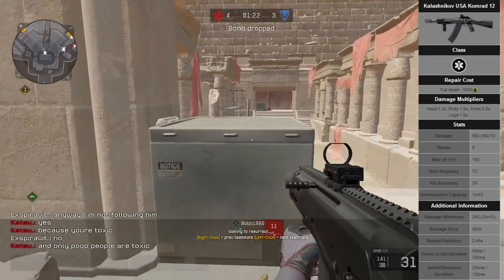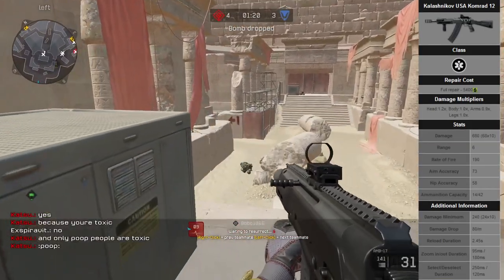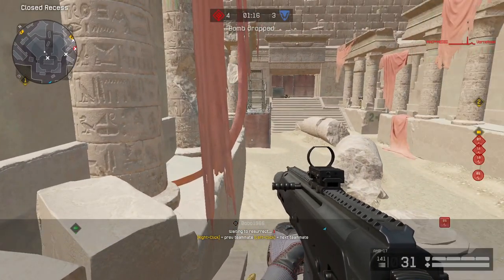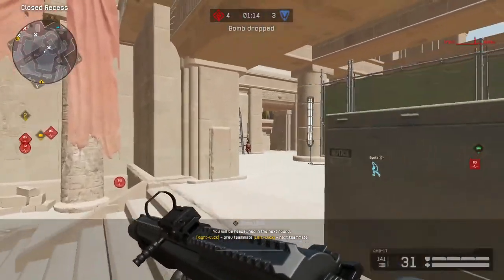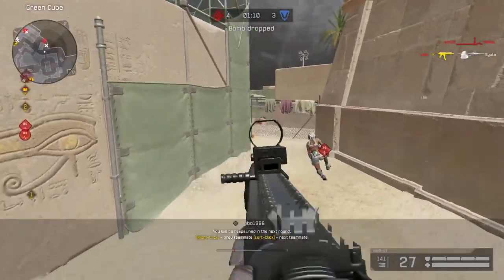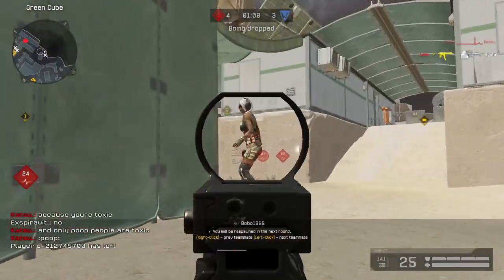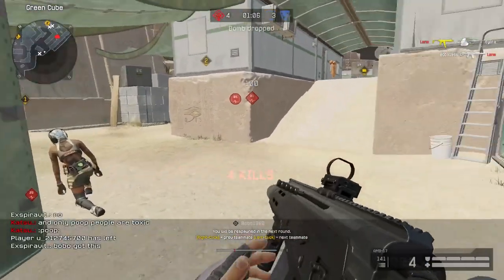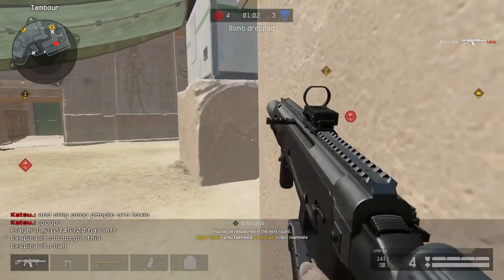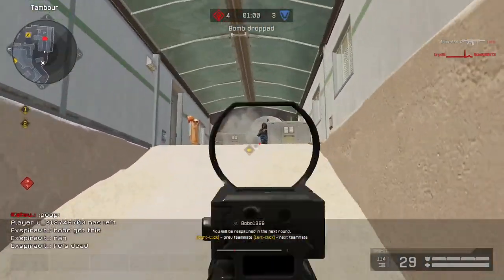It's got 680 damage, a range of 6. The Uskon, just to compare, has a range of 5. Rate of fire is 190 — I think the Uskon has a rate of fire of 175, but I'm not really sure right now. Aim accuracy of 73, hip accuracy of 58, and 14 shots in the magazine, as you saw earlier.